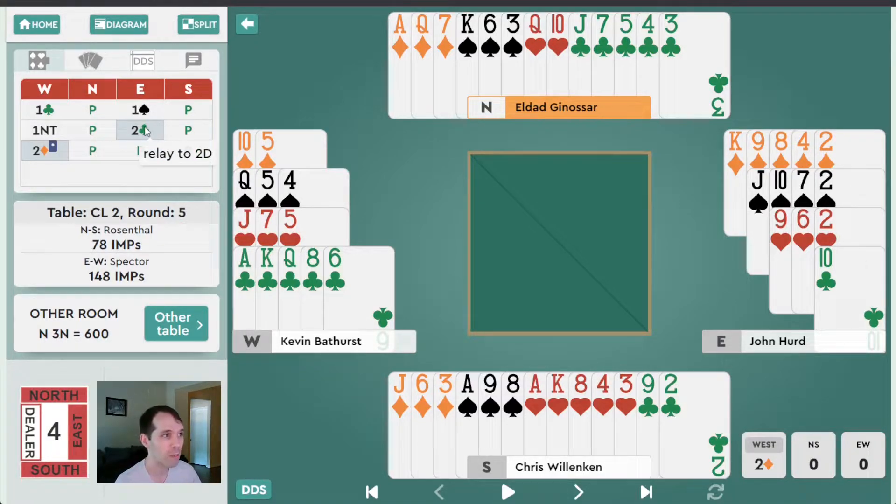East bids two clubs, which looks like some sort of XYZ-type convention — relaying to two diamonds where East is going to further pattern out or show more information about his hand. West bids two diamonds completing the forced relay. Now North-South have decisions to make. North probably shouldn't be coming into this auction — with club length and no real suit of his own, despite 12 high card points, he has nothing to say. Additionally, he's not in passout seat, so he doesn't know East has a weak hand yet. East passes the two diamond relay, indicating a sign-off hand in diamonds with four-card spades.